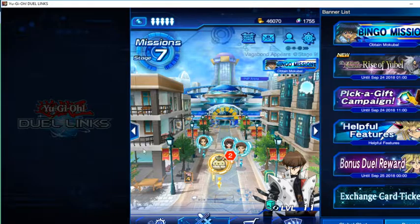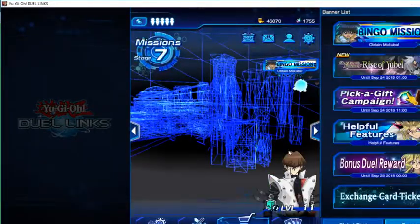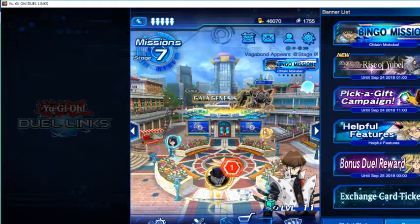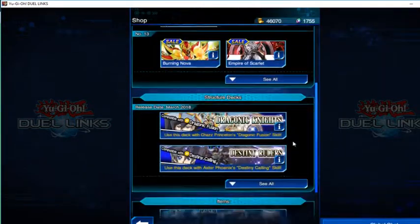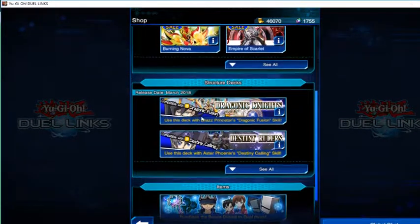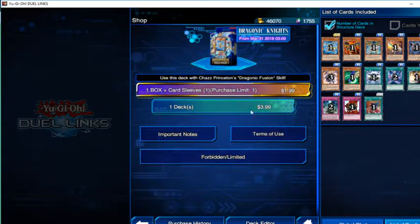So we can get all those cards, but that's actually a good way to start off this episode. When we start off the episode, as you can see, I've got a good hefty amount of gems, so we'll start it off by buying a pack. I run a dragon deck with Kaiba, so we're going to move through that. Dragonic Knights.